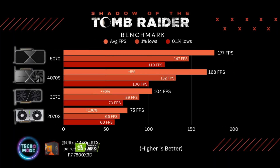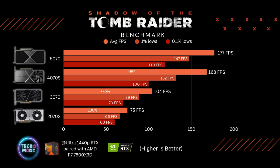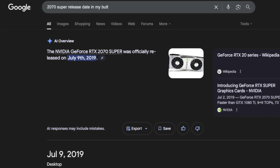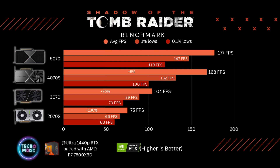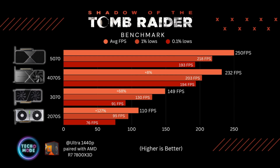Next was Shadow of the Tomb Raider at 1440p ultra settings with ray tracing. The 5070 was better than the 4070 Super by about five percent, 70% over the 3070, and 136% over the 2070 Super. All four cards were able to play this game at these settings without issue. The 2070 Super was released around the same time as this game and managed 75 fps, though it would have been nice to see it a little higher. Turning off ray tracing, the 2070 Super averages 110 fps.